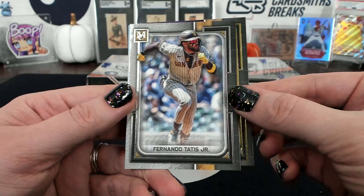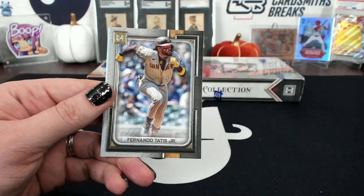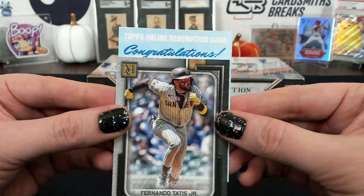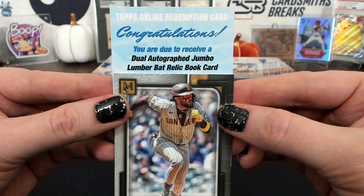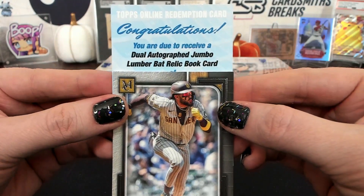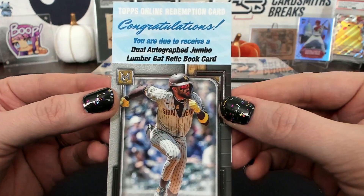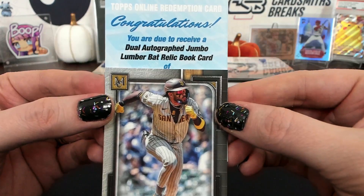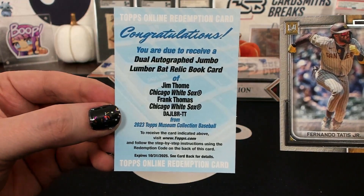Oh, there's a redemption in here. Is that good or bad? Bob Gibson, Marina. Tatis amethyst colossus, 92 of 99, for the White Sox, JMBBB. And ooh okay — that'd be good. Congratulations, you are due to receive a dual autograph jumbo lumber bat relic book card. Wow. This is a random so it's going to whoever's name is on the top if there's two names. Dual autograph jumbo lumber bat relic book card — oh thank goodness, White Sox, JMBBB, and Frank Thomas. Well, that's gonna be awesome.